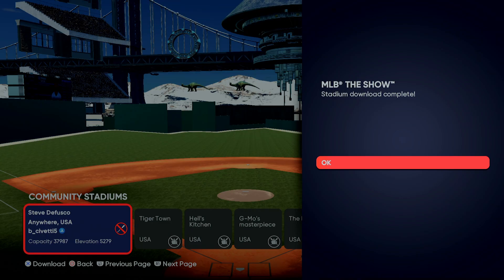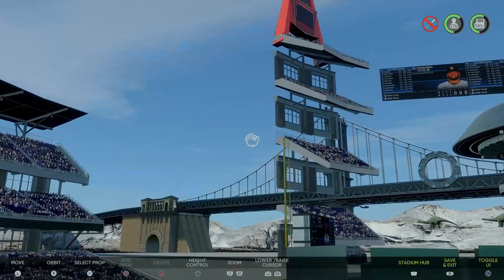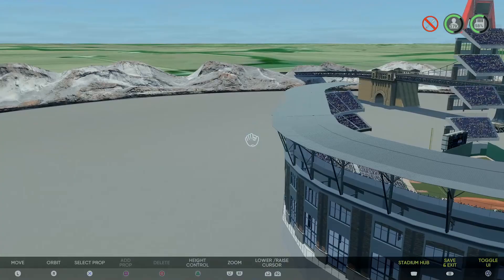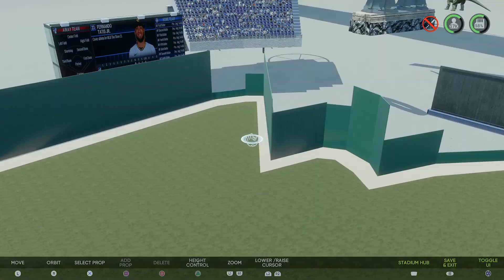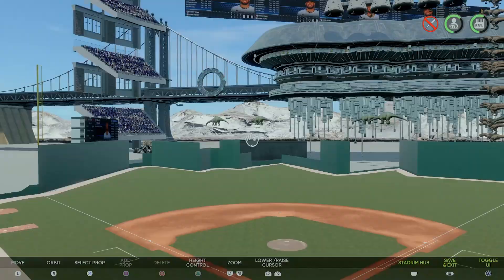I've downloaded it and now I can go in and take a look at this stadium. This guy made a crazy field — there's a bridge, a giant 'A' up top, and a really wild fence. He really went to town with this one.